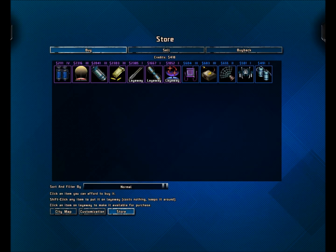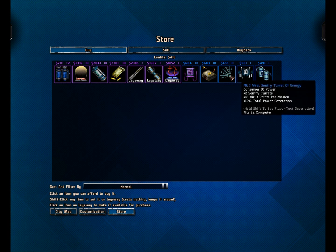So we've sold it and now have $418, which I think was a mission reward plus the item. If there was something cheap enough to purchase, we could, but we can't. Here's some good examples now — this is a sentry turret. I'm going to want these later because these are one of the best items in the game, in my opinion. But as of now, we can't afford any. I could put this on layaway, but there are probably going to be better turrets eventually. Virus points aren't very useful.